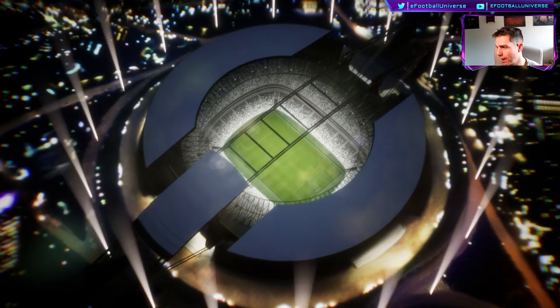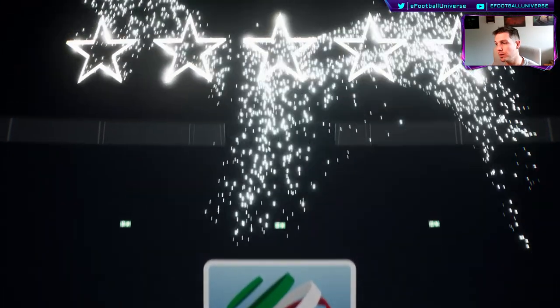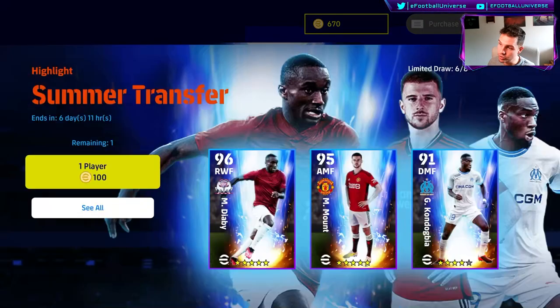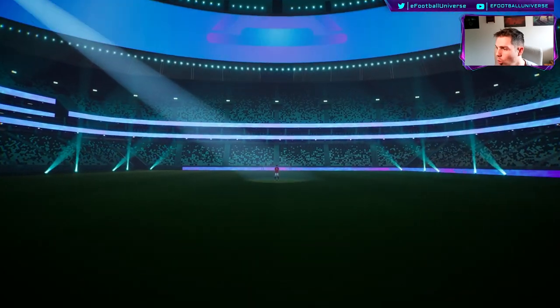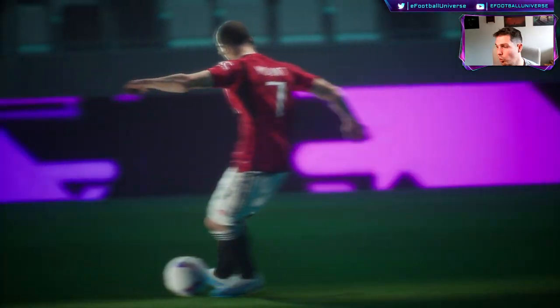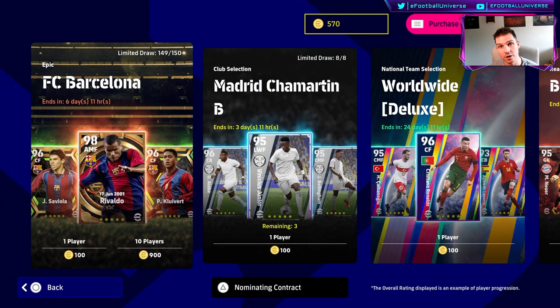We've got two more packs — plus a free one if you play the challenge event, so effectively one free spin and three paid spins. Next pack — we get Pulisic. He's not going to change much for my main account, maybe a super sub role. Then we go into the English league section and it's going to be Timber... but it's actually Mason Mount for Manchester United! Not the worst result. I'll be streaming all launch week — taking a week off to stream with you guys. That's it — don't forget to subscribe!